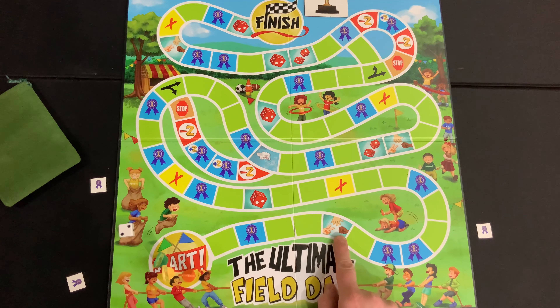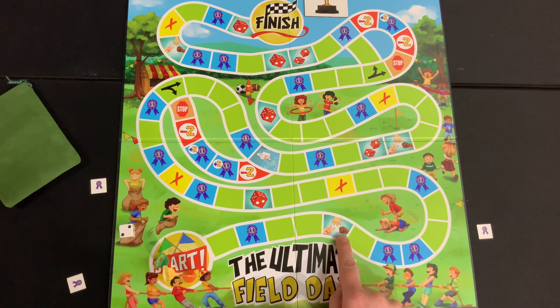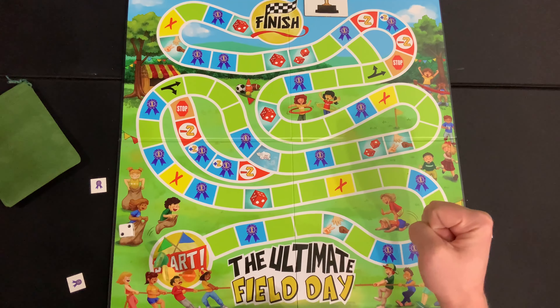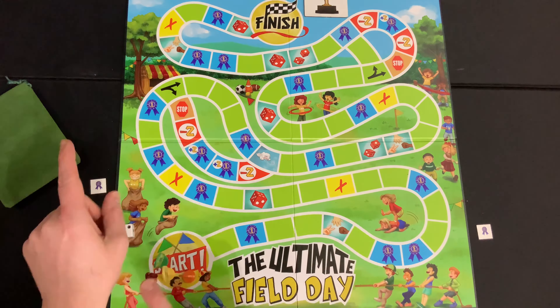The 3-hands spot is the rock, paper, scissors competition spot. When you land on a competition spot, you challenge either the player to your left or the player to your right. Whoever wins takes 1 ribbon from whoever lost. If the losing player doesn't have a ribbon, the winning player takes a ribbon out of the bag. If there's a tie, you keep going until someone wins.